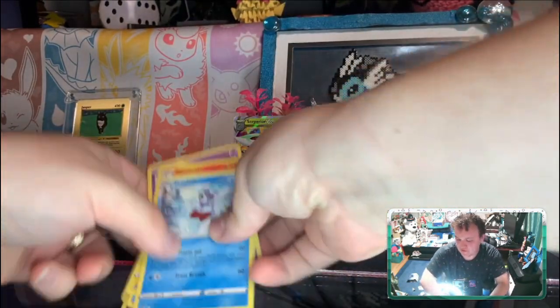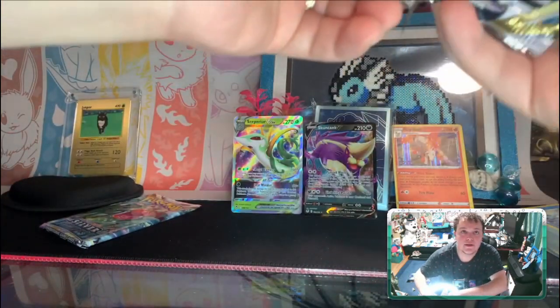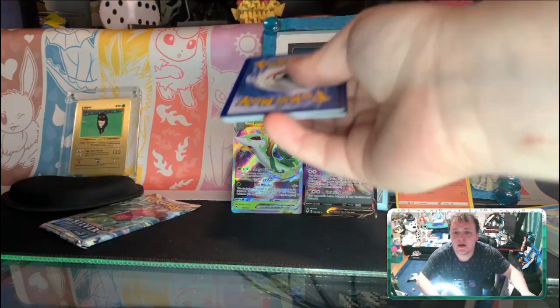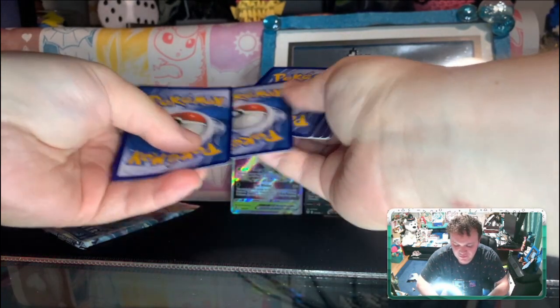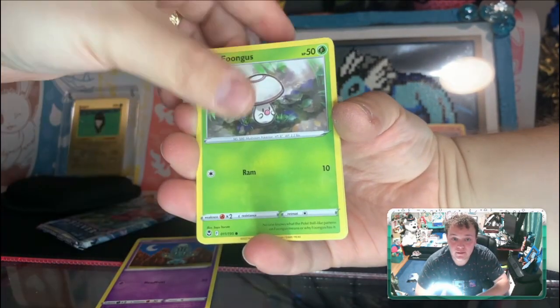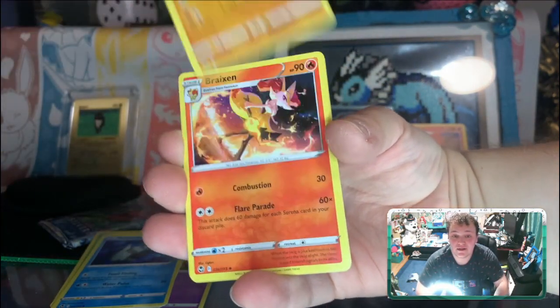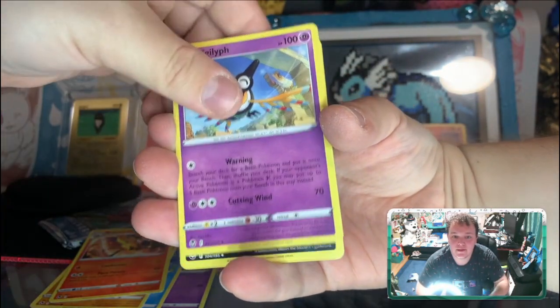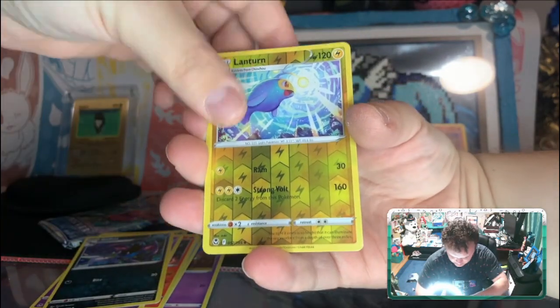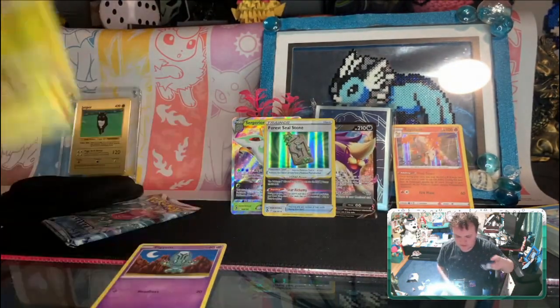Those pulls comprised two EXes. Anyway, we've got two packs left and we got two hits and a holo — not too shabby. According to Derium's, which I watch pretty frequently, for ETBs it's about two and a half hits on average, and we're at two, so hopefully we can get one more. There are so many cards in Silver Tempest — 195 without including secret rares. We got a Golbat, a Lanturn, and a Forest Seal Stone.